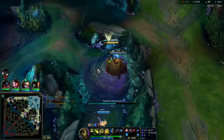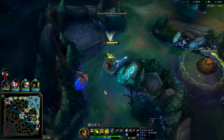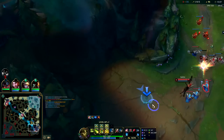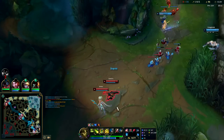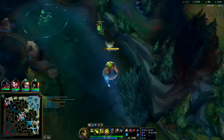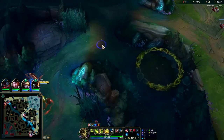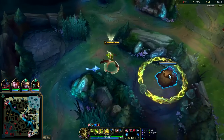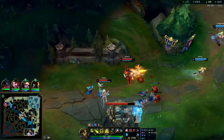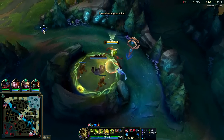These guys are running away from me all the time. Guess I'll clear these instead. I want to keep camping bot — it's too important not to camp. Top, like I said, it's poop. Can't really gank them since it's Janna though. We'll reset when we can afford this item. I'll smite the Krugs here in a moment so I don't have to go all the way back up.